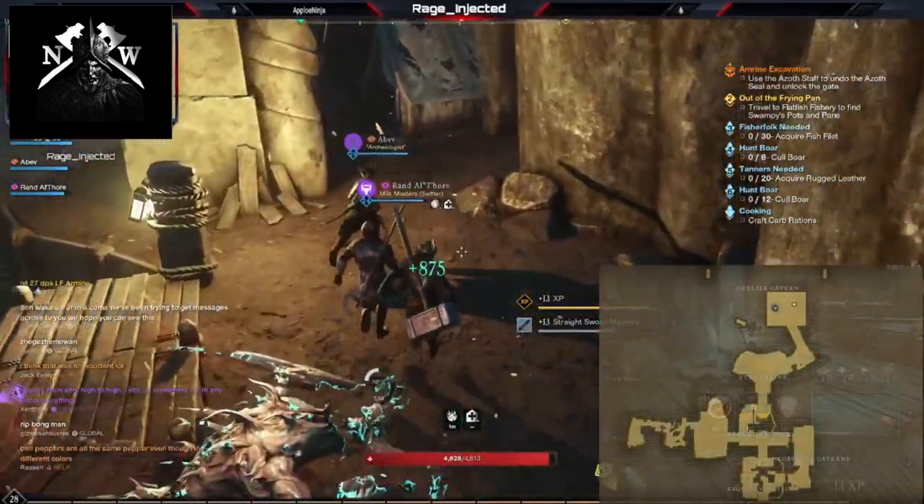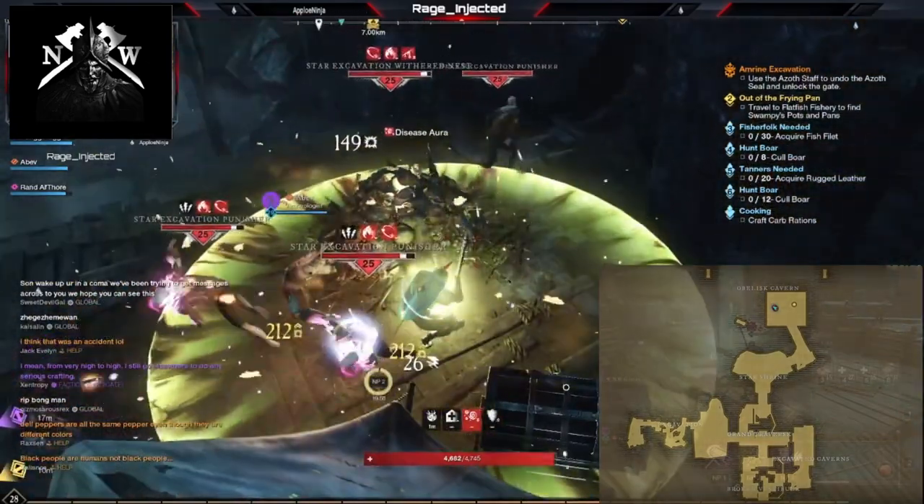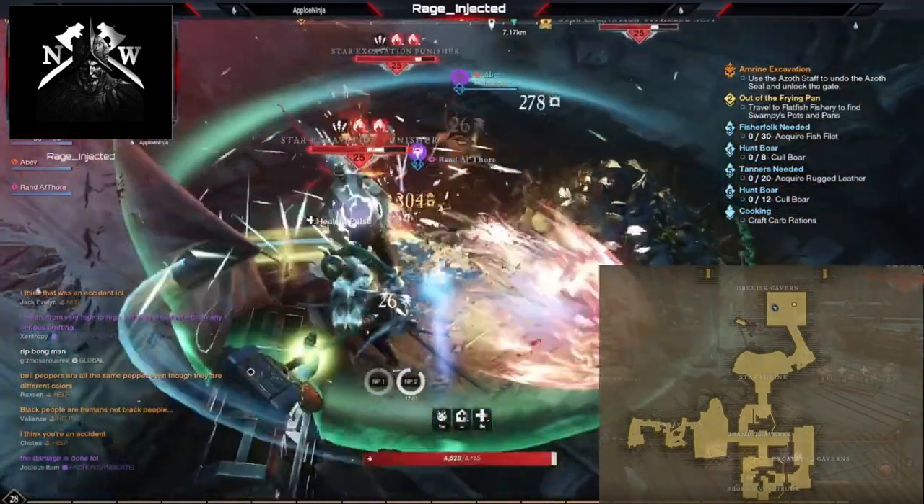The Amarine Expedition is the first instanced dungeon you'll encounter in New World. And while you can try to do it in the mid-teen levels, most people want low 20s before letting you into the group.